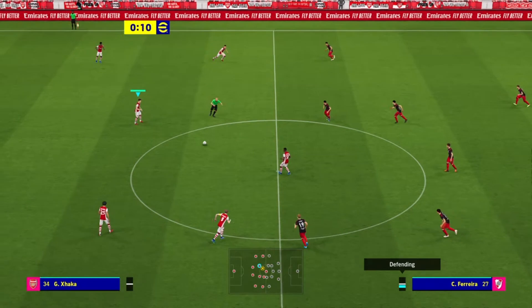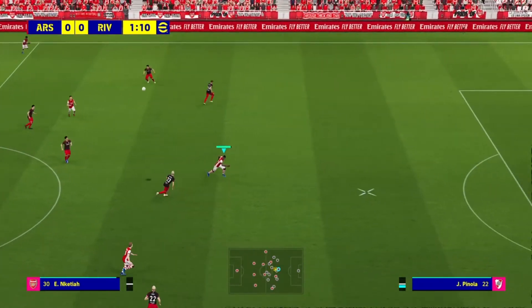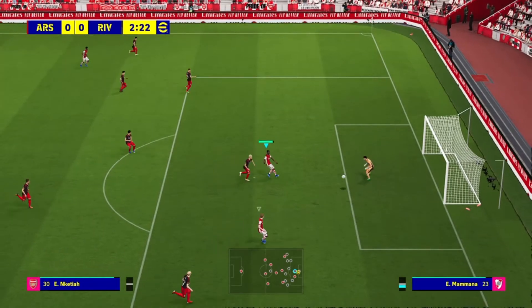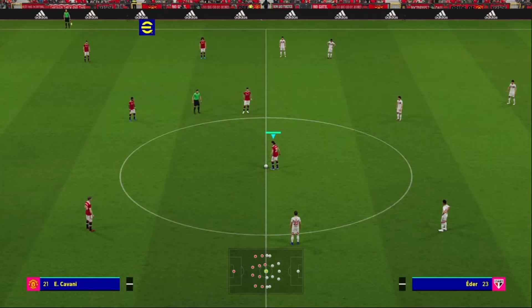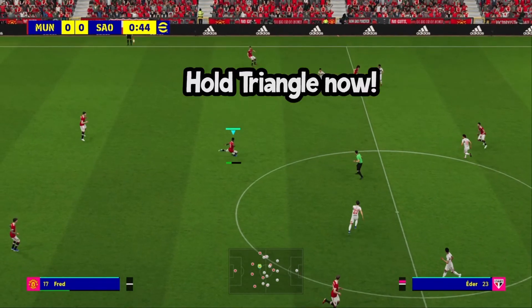If you haven't managed to set up your defense or caused a foul, make sure to hold the triangle button to rush your goalkeeper out. This is probably the least effective method, as if they've pinpoint-passed the through ball over the top, they can very likely chip the goalkeeper or take the ball around him. But as a last last-ditch effort, this is a method you can use.